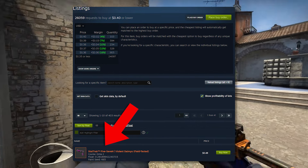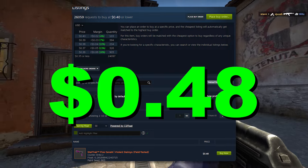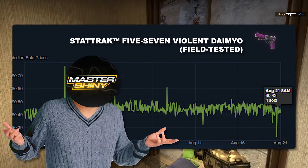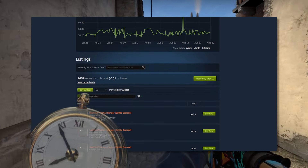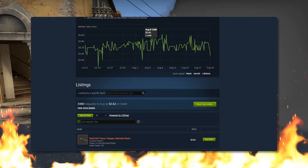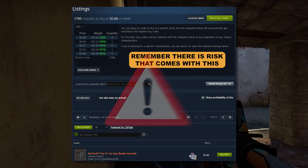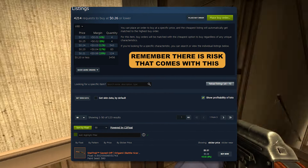If you're looking to do a lot of volume, we can look at the Five-SeveN Violent Daimio StatTrack Field Tested. It's got a buy order of $0.40 and it's going for about $0.48 to $0.49, which is a $0.03 profit — absolutely insane for the volume of this item, which is very commonly sold. Now there are two big cons with this method. First is time — it's very time-consuming to find these skins, especially compared to trade-ups which take mere seconds. Second, you can definitely lose more money this way if you make a mistake buying a skin and have to sell it at a loss. You need to be very meticulous with this method.